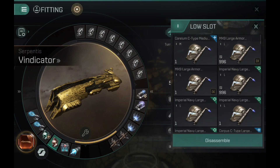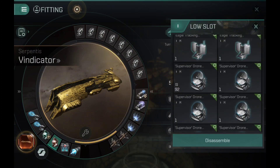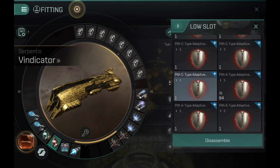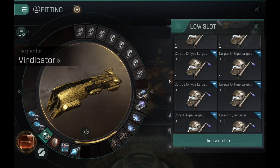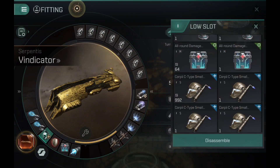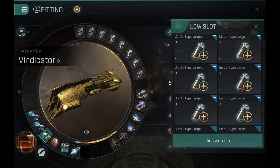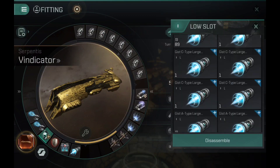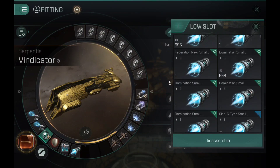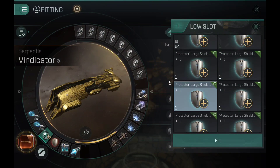Against a bait chonk ship you might have a problem, since bait chonk ships are built to last. In the case where you have to fight something with a very high tank, you should bring something that also has a very high tank, or bring something that can cripple the target's tank — like a Balogorn or a Blood Raider, or a ship designed for capacitor warfare.